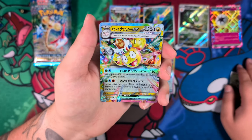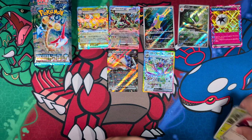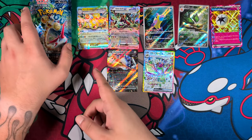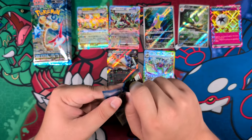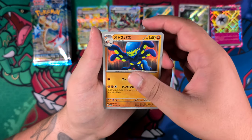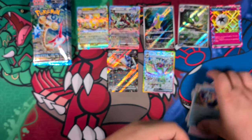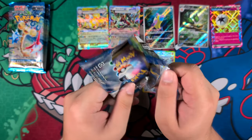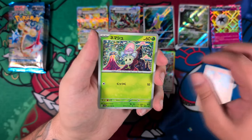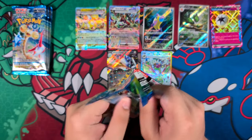Here's our next Double Rare with the Alolan Exeggutor, I'm pretty sure. Let's put it next to the Cyclazar and see what else we can get. We should get one more Double Rare and one more Illustration Rare. I can't remember if it's four or five Double Rares per booster box — I think it used to be four during the Sword and Shield era, but it might be five in this one. Nothing in this pack, nothing in that one. Still have one last chance for another Illustration Rare — really, really hoping for the Skarmory.